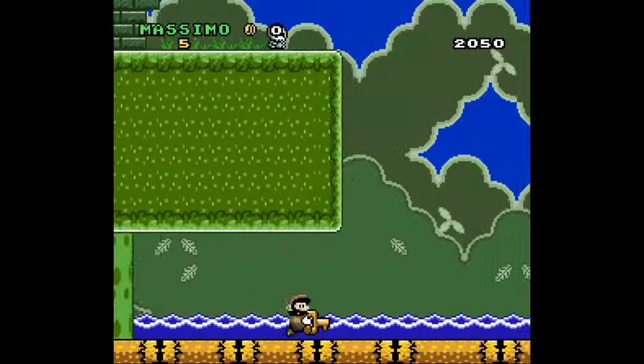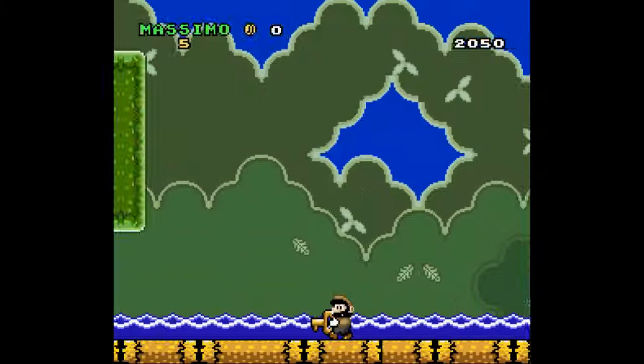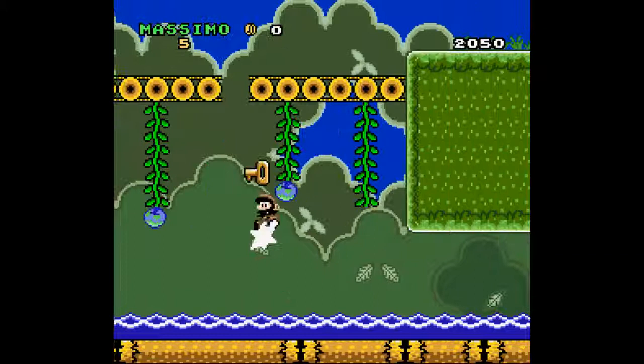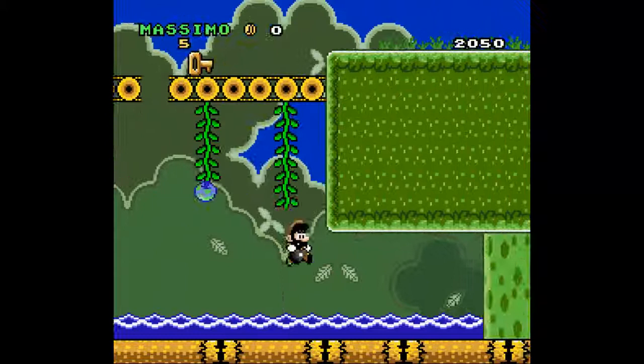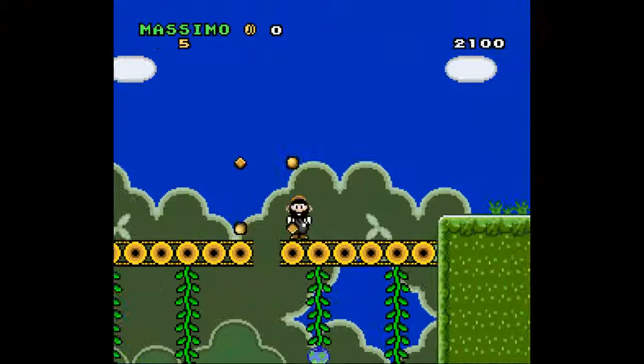Then you go through a freaking long hallway of nothing - a long landmass of nothing - with a key. The keyhole is behind one of the trees, right? I'm just gonna speed this up. Where's the keyhole? Okay, we got the key up there. Can we go back up there? I don't know. Honestly I don't think I can get back up there so I'm gonna reset the level. I got the key up there, I just can't do the same for myself.